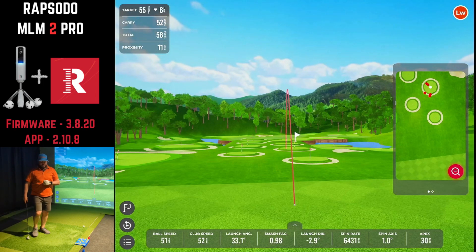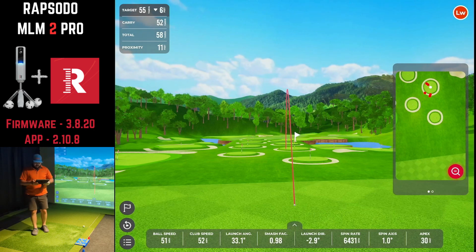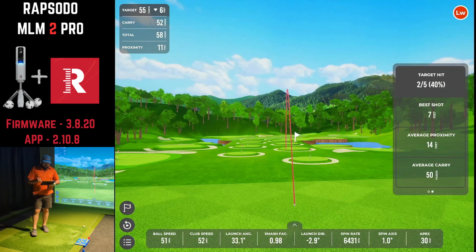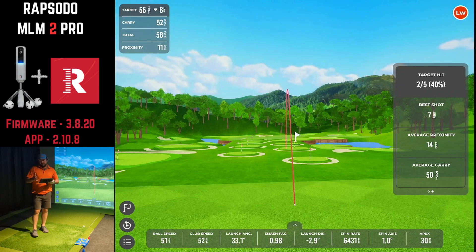Two out of five on the green isn't bad given how small those greens are. Looking at the statistics, the mini map shows where shots ended up based on total distance, not just carry. We got two to stay on the target — 40% — our best shot ended up being only seven feet, and the average proximity of all shots was 14 feet. Average carry for all shots was right at 50 yards. Let's pick something a little bit longer.